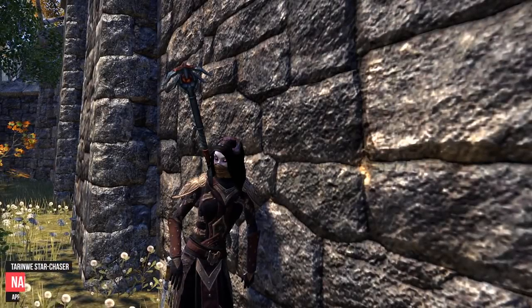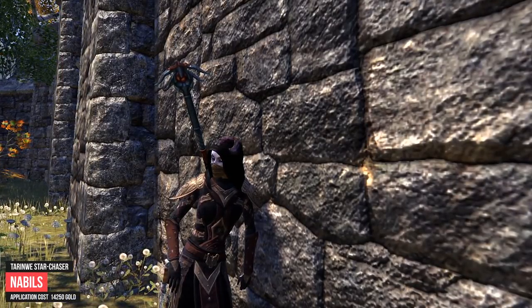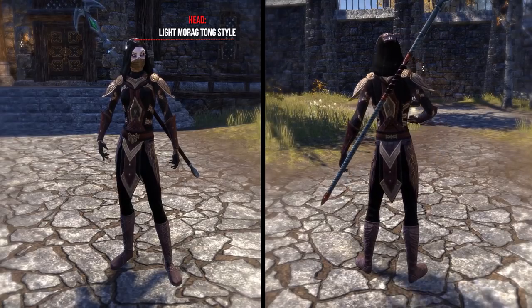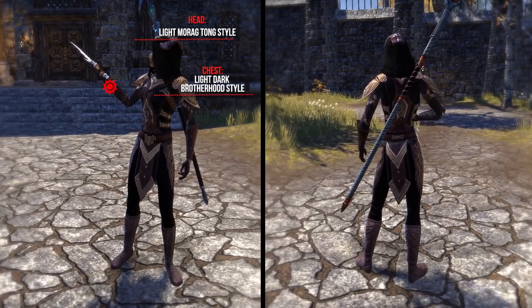Now I show you the outfit of Enables. His character Tarinu Star Chaser is a High Elf Nightblade who got tempted by the call of Lamae Bal and she is often craving for blood. As styles he uses for the head the Light Morag Tong style, the chest the Light Dark Brotherhood style, and the shoulders the Light Halalu style.